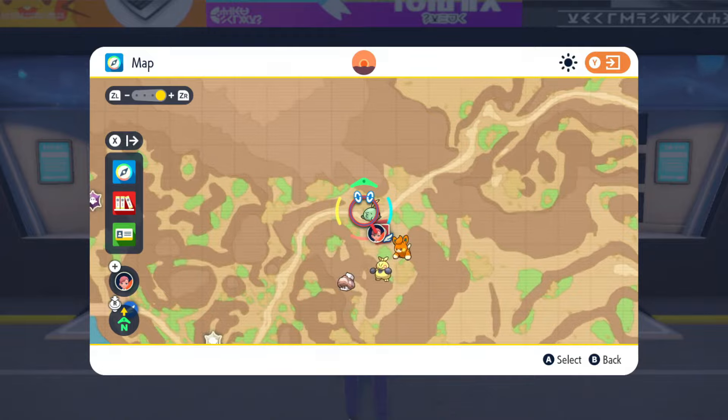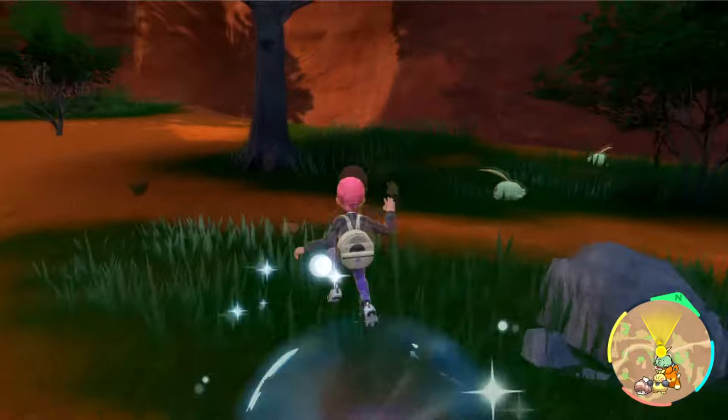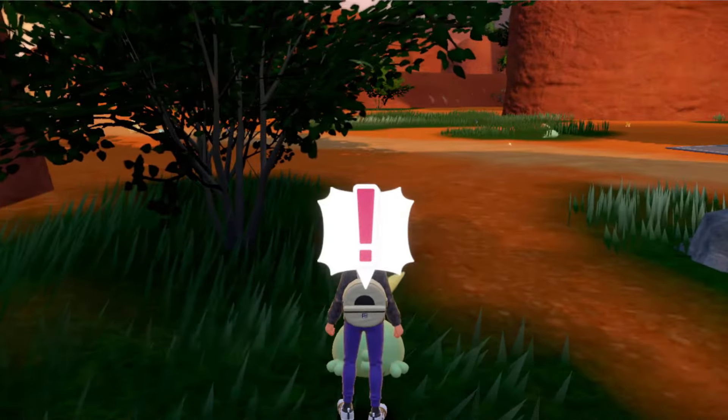We're going to start off by flying to South Province Area 3 Pokémon Center. As you can see, there are Goulpin on the map, and they are literally right here. I had to walk 10 steps, and look at that — there's three of them on the screen right now. They're very easy to find for Violet users.